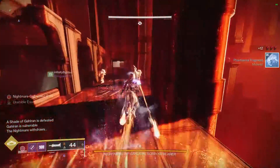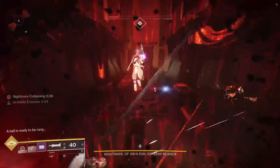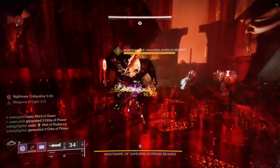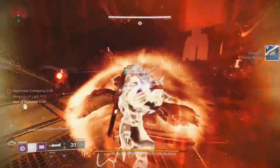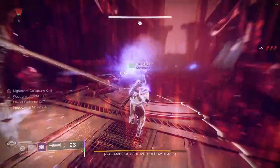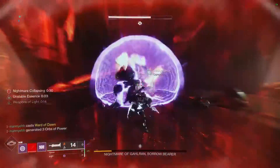Defeat the bell keepers right in front of you and you've entered damage phase. The best thing to do is go right up to the boss, pop a bubble or a well, and DPS him in the middle of the arena. Try not to be too close to where the bell keepers were or you won't have enough time to get to the bell and teleport back to the light dimension. For DPS, we just used Lament — this boss and the final boss don't have a lot of health, so with three people running Lament or linears you should be fine.